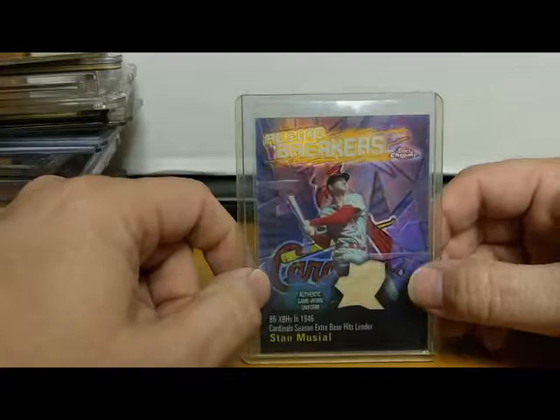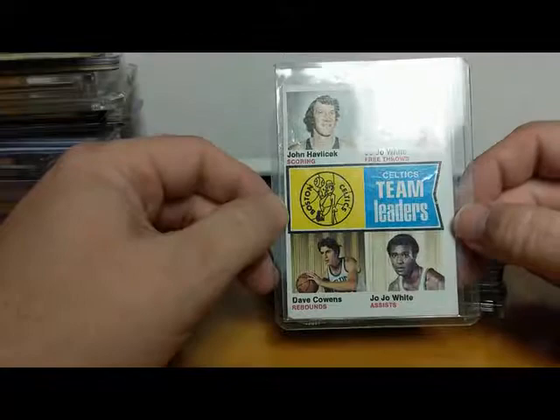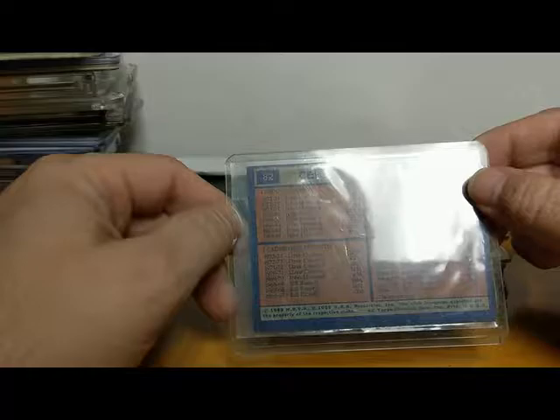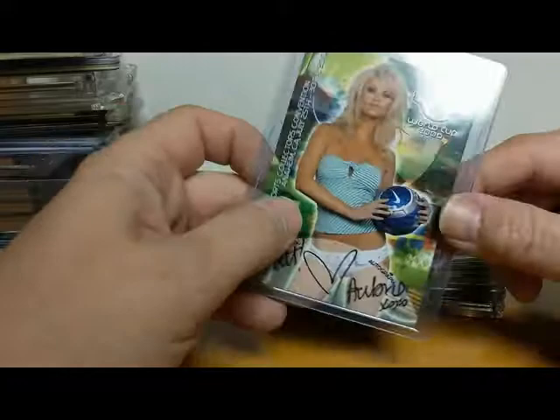Here we have a '74-'75 Celtics team leaders with John Havlicek — Hall of Famer — JoJo White — Hall of Famer — and Dave Cowens — Hall of Famer. Look at that, that is nice. That's '74-'75 Topps. Now I do collect some non-sport cards. Here's one — I actually got this signed at the National Sports Card Convention 2006, a Benchwarmer card.